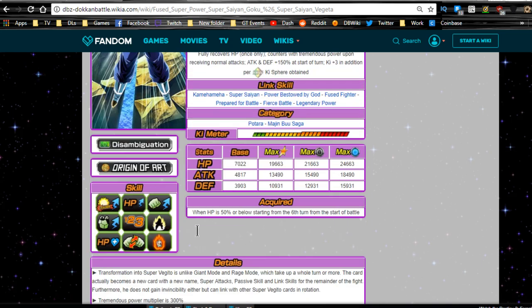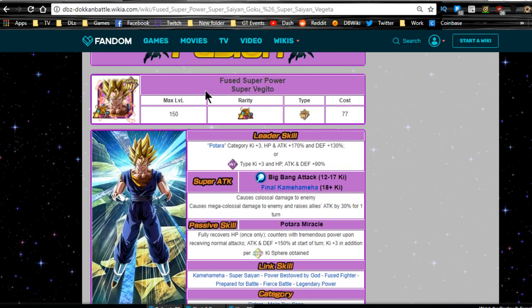The transformation is acquired when HP is 50% or below starting from the sixth turn. Unlike Giant Mode or Rage Mode, it does not go away. Super Vegito's ultra super attack gives a +30% buff to follow-up counter attacks, counter attacks can be critical hits, he retains Hidden Potential boosts, and gains four Ki per every rainbow Ki orb obtained.